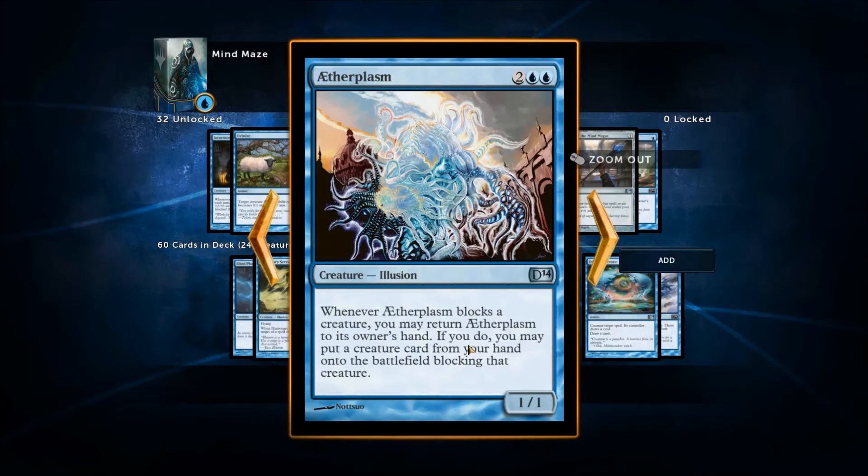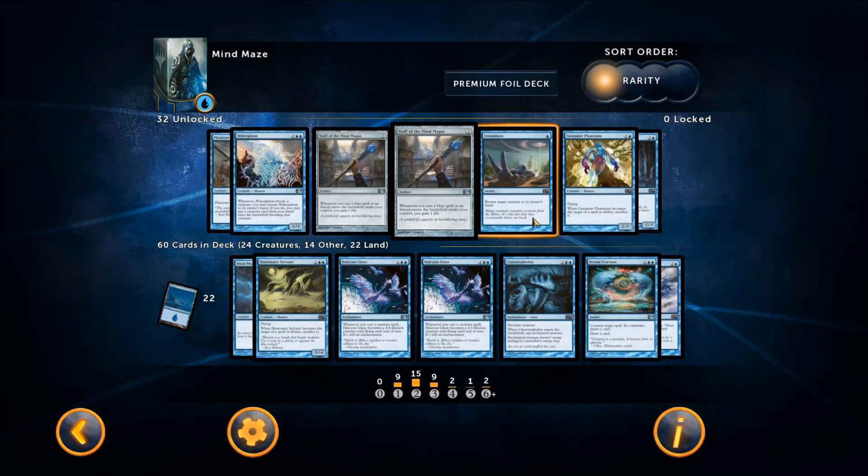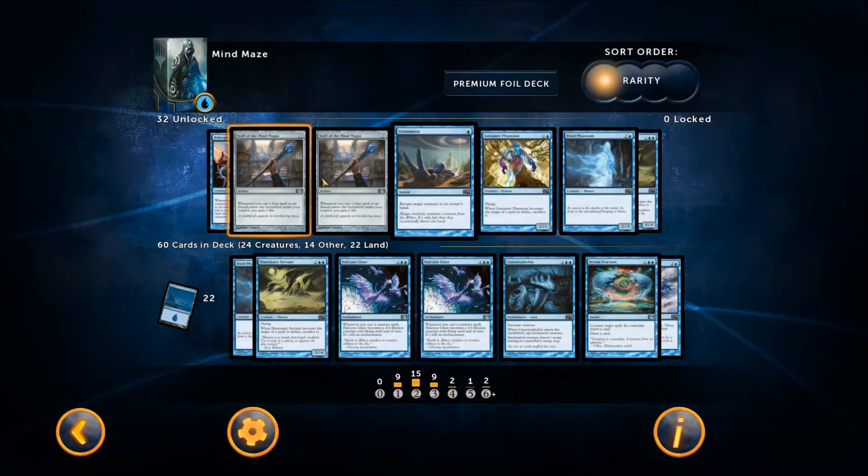Aetherplasm: whenever he blocks a creature, you can return him to your hand; if you do, you can put a creature card from your hand onto the battlefield blocking that creature. Fine, but too situational, and four mana for a one one — no thank you.